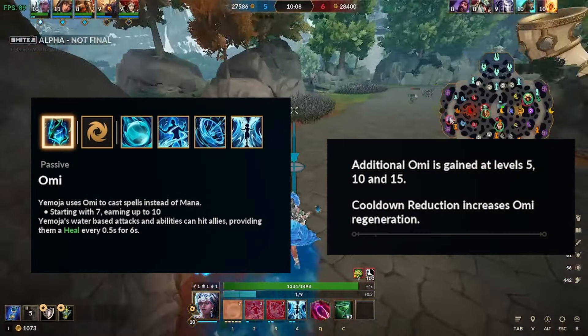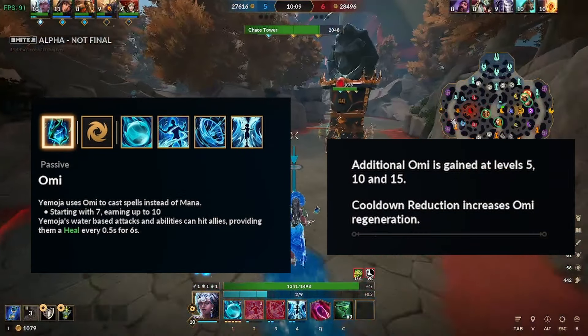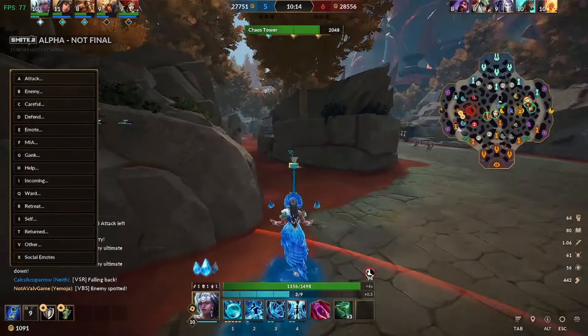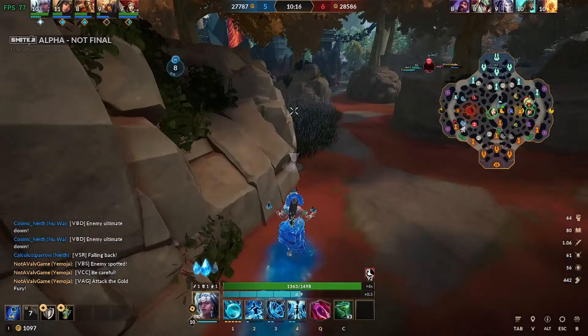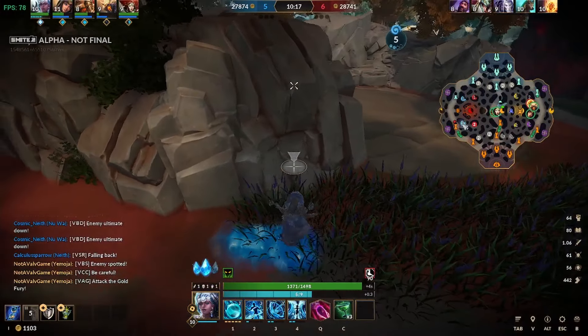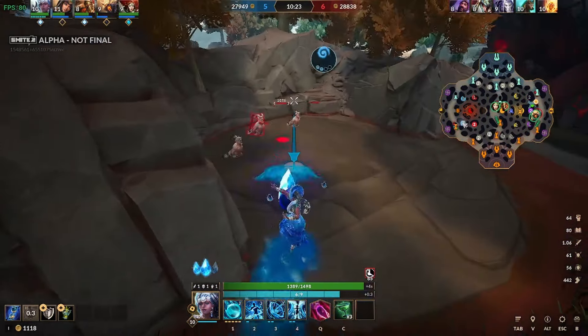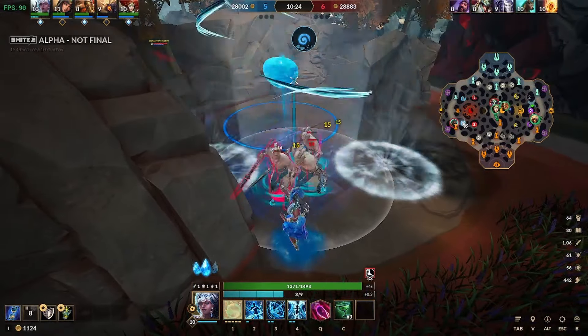Yemoja's passive is Omi. Omi is a resource for Yemoja that replaces mana. You start with 7 and can earn up to 10. Each of her abilities have a different Omi cost. Attached to this passive are Yemoja's basic attacks. Her basic attacks function like any normal ranged basic attack, however if you hit an ally with them, they travel through them and apply a small amount of healing. This heal ticks every 0.5 seconds for 6 seconds.